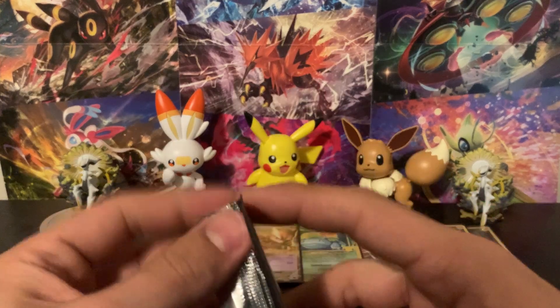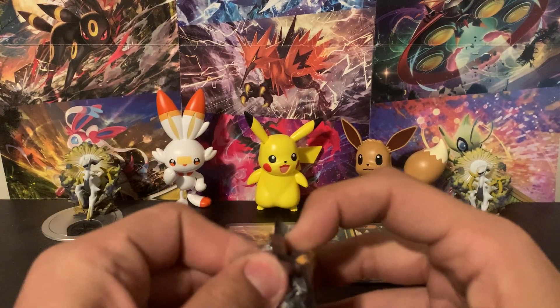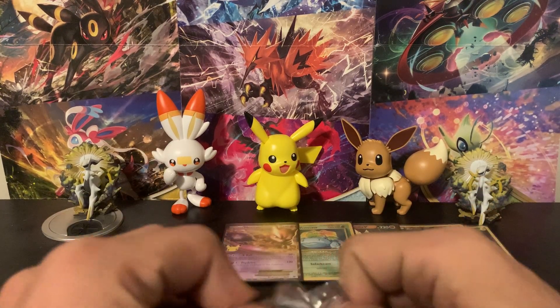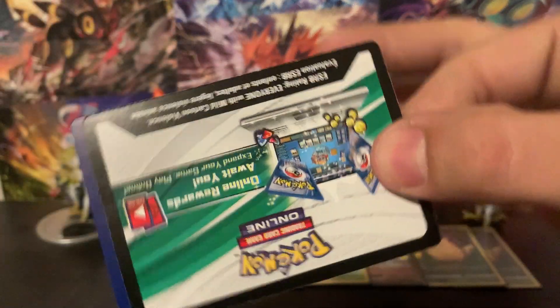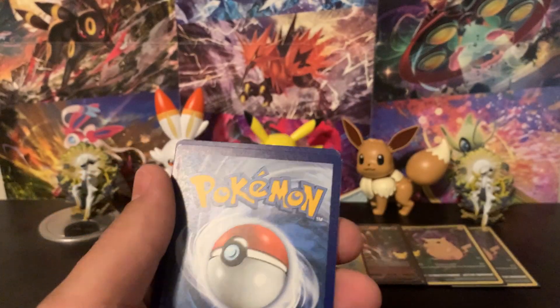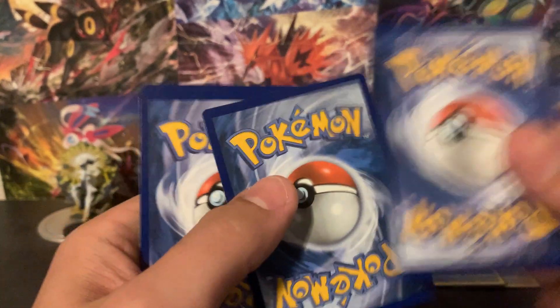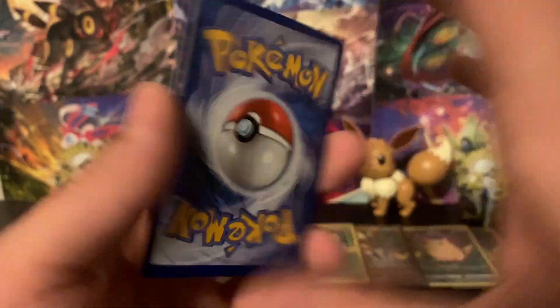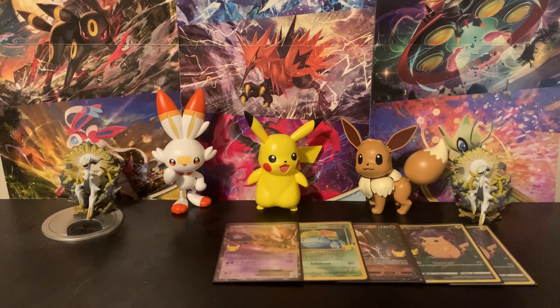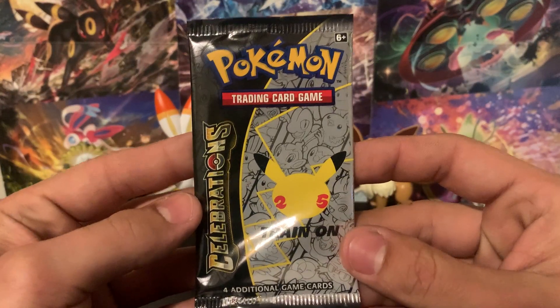Now that I'm staring at that Venusaur, I sure would like to pull the Charizard — that'd be pretty cool. If you guys want any of the code cards, leave a like, comment down below, make sure you're subscribed and you could possibly get a code card as a reply to your comment. We've got Solgaleo and Palkia. Also, Astral Radiance just released — if you guys are getting into Astral Radiance, make sure to let me know.